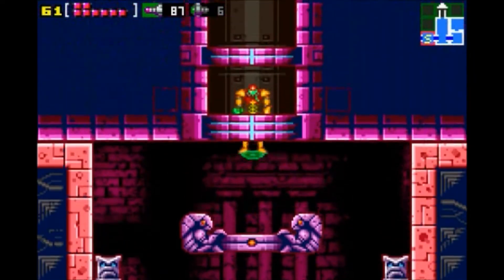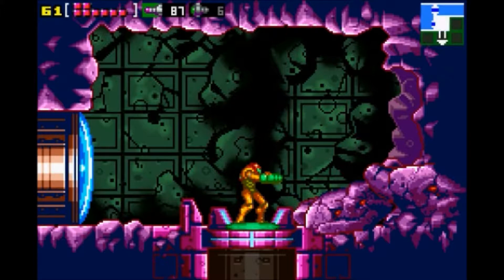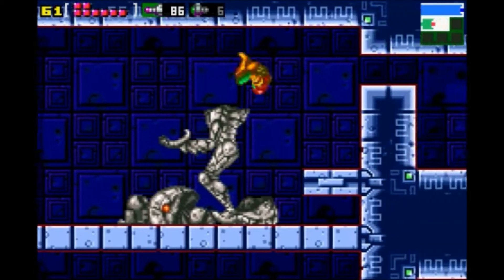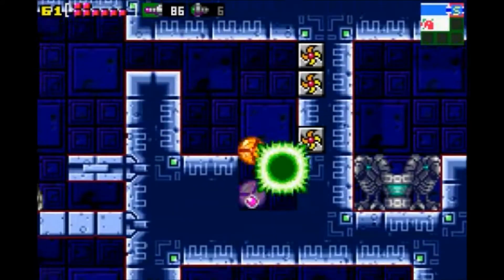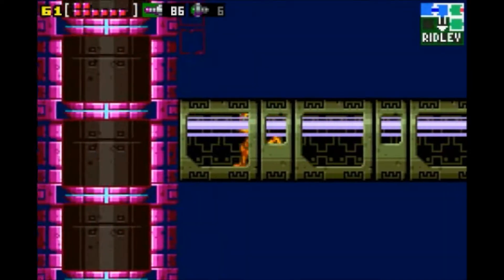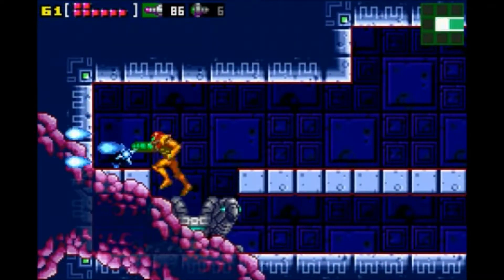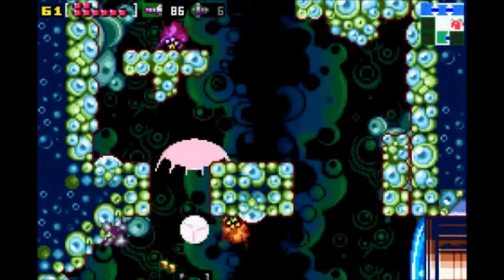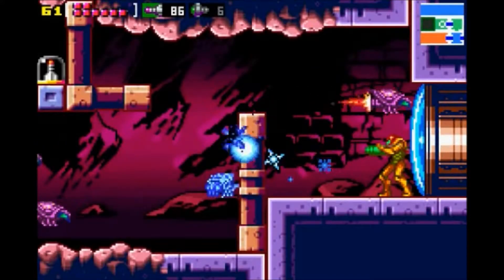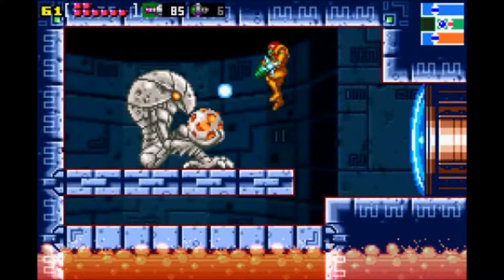And here we are, back where we came in. So we should be able to get into Toria now. Let's see if it's this way first. Let's go all the way through this tunnel. That is how we might only access this room. And there's where we get the screw attack.